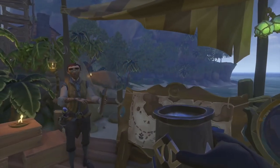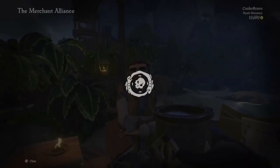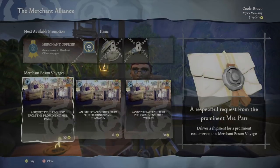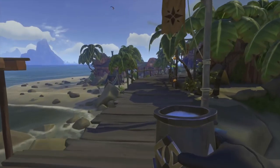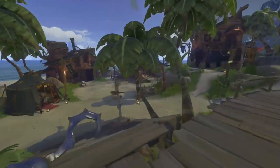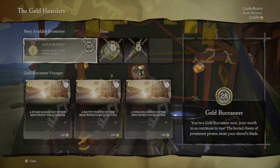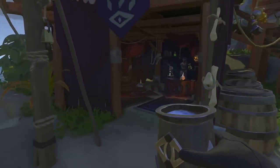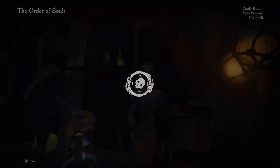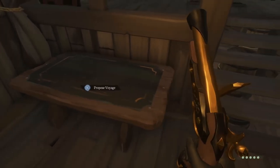Next up is quests. The voyage system in Sea of Thieves is found from three different individuals. First up is the Merchant Alliance, found on the dock of any outpost — talk to them and they'll give you the option to buy three quests. The next provider is the Gold Hoarders, located in the tent outside each outpost. The third quest provider is the Order of Souls, who also give you the option to buy three quests. You can only have three voyages in your inventory at any given time.